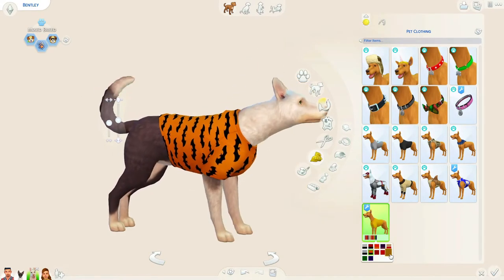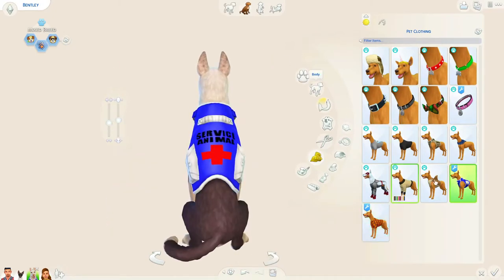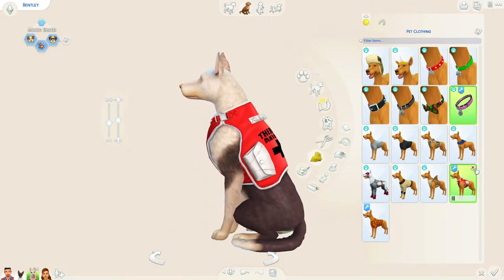This includes clothing - maybe some new jackets or collars for your pets. I do enjoy doing that just because EA's pet accessories get kind of boring because you have to use them over and over again since you don't have a lot of options.